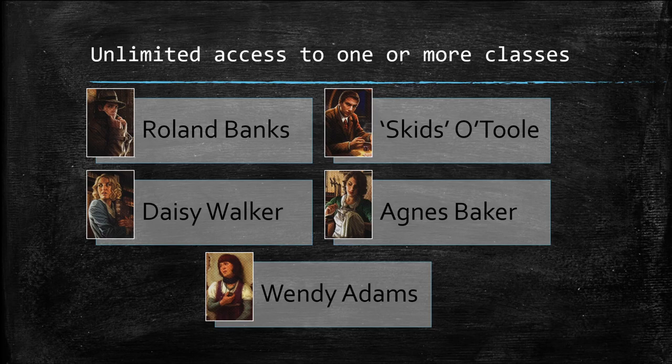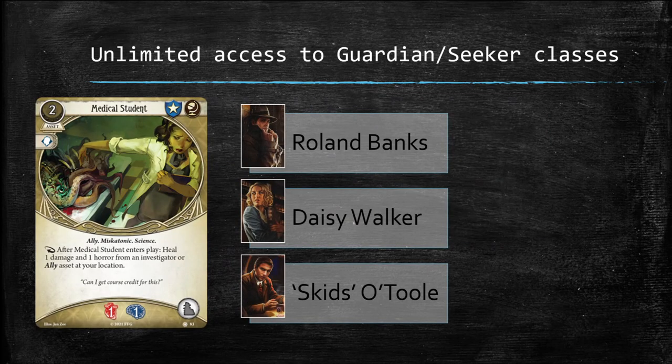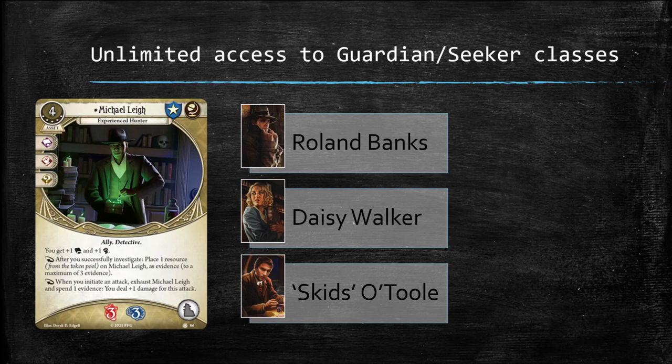Investigators with unlimited access to more than one class — such as all Core Set investigators, Minty Fan, Safina Russo, William Yorick, Leo Anderson, Joe Diamond, Preston Fairmont, Diana Stanley, Tommy Maldoon, Luke Robertson, Patrice Hathaway, Sister Mary, Trish Scarborough, and Dexter Drake — can include a multi-class card in their deck if it falls into either of the listed classes. Their deck building options follow a similar format: Class A (level 0–5), neutral cards (level 0–5), and Class B cards (level 0–2). For example, Medical Student is a level zero Guardian and Seeker asset — Roland Banks, Daisy Walker, and Skids O'Toole may include it. However, Skids, William Yorick, Diana Stanley, Luke Robertson, and Trish Scarborough may not include Michael Leigh, since they lack unlimited access to either level 5 Guardian or Seeker cards.